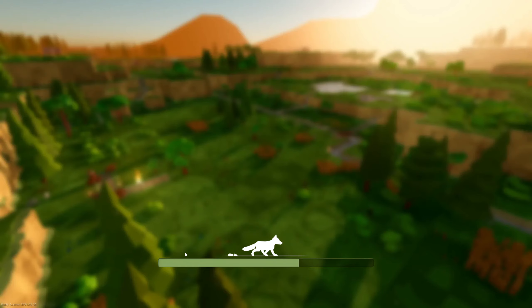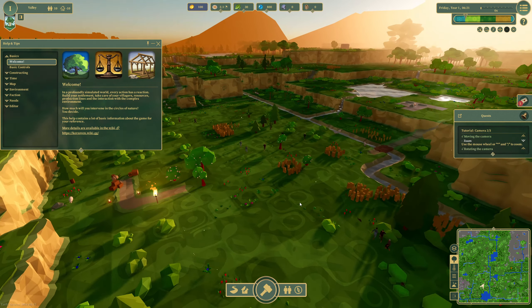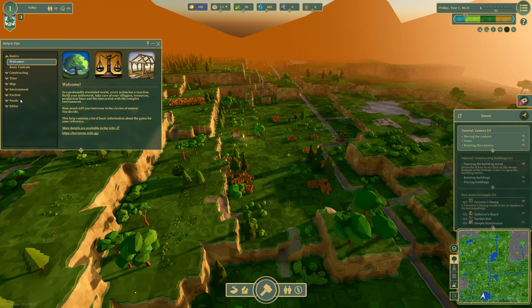We're basically building and getting through like any good city builder. I'm going to pause it and welcome ourselves in. We've got the helps and tips, but I'm not really going to use them — I'm going to wing it.